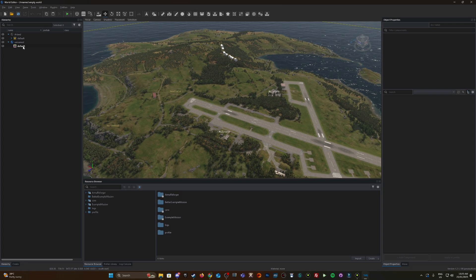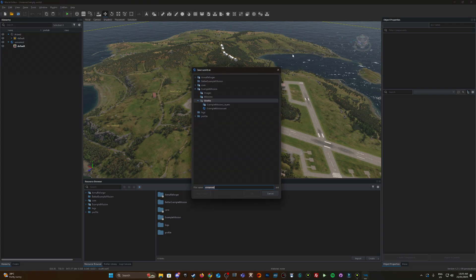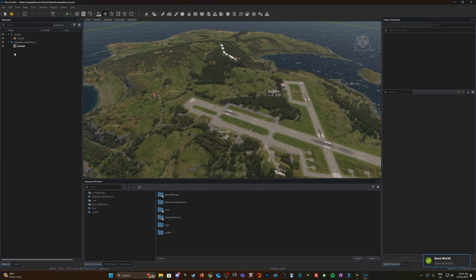The sub-scene is currently unnamed. I'll go File > Save World As — because the existing files are locked, I'm going to save it into my Better Example Mission project. You should get into the habit of having your own folder structure: by default you should have a Worlds folder, a Missions folder, and I like to have an Images folder as well. I'm selecting the Worlds folder and naming it Better Example Mission.